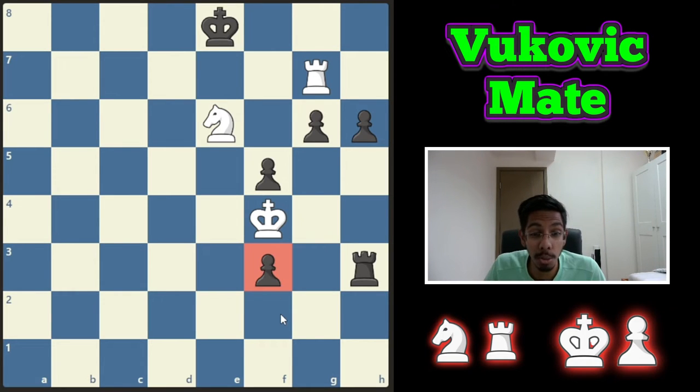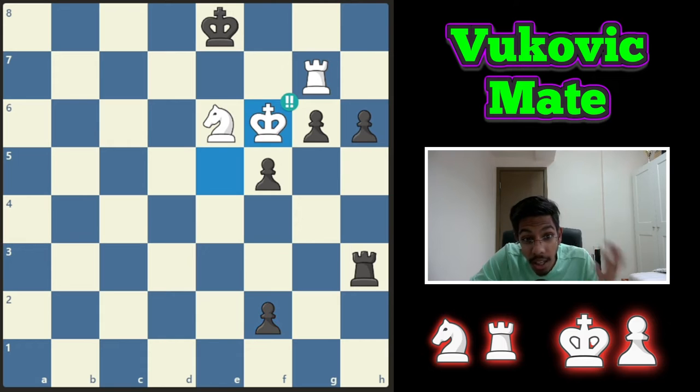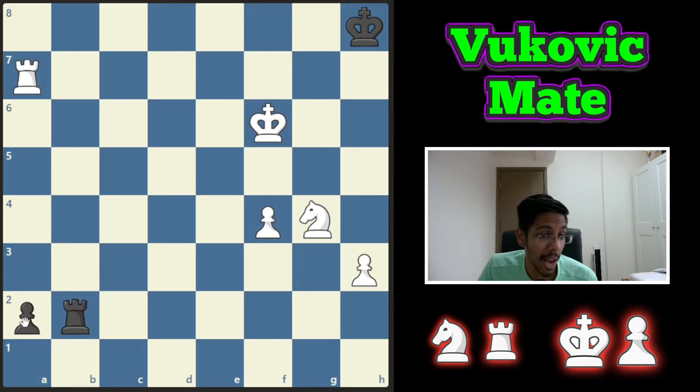This is a crazy one — the pawn is two steps away from queening. How do you win this? If you give a check, the king will just run out and you lose the game. So you start off by walking the king. Black pushes, then you walk again, black gets the queen, and you get the king.